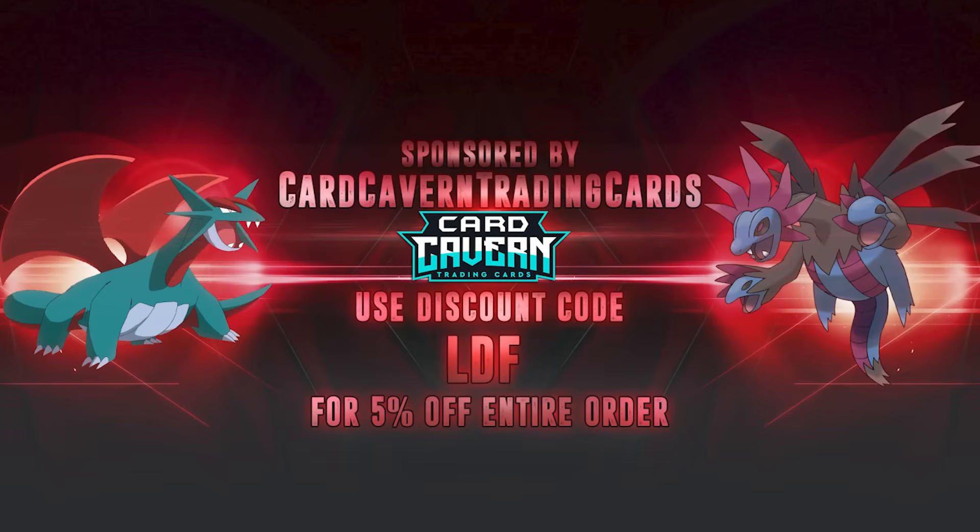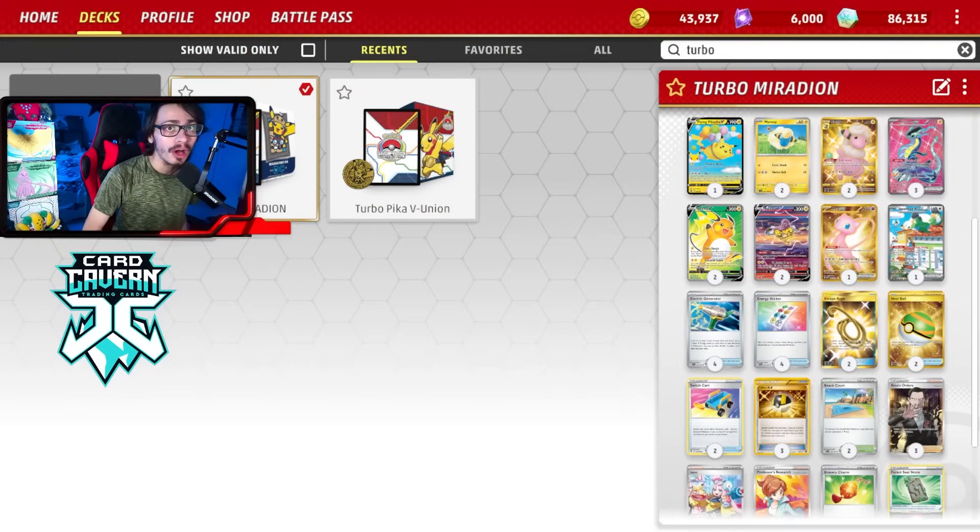Before we dig into the video, shout out to the sponsor Cardcaven TCG - always prepared. If you're looking for any TCG Live pack codes, get them over at Cardcaven. Cardcaven sells codes online for the cheapest. If you're looking for any set like the main set 151, Obsidian Flames, Paldea Vault, celebrations codes, or IRL product too. Use my discount code LDF for a 5% discount on your order. Help the channel, help yourself out, and help out Cardcaven.